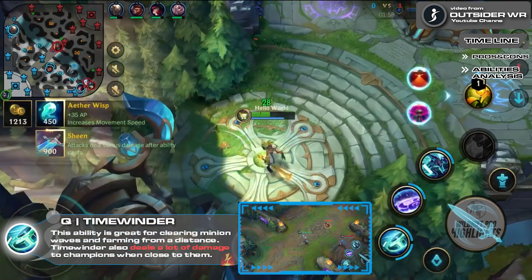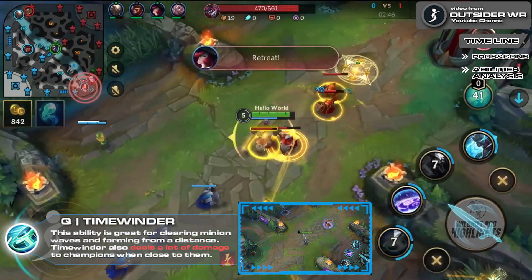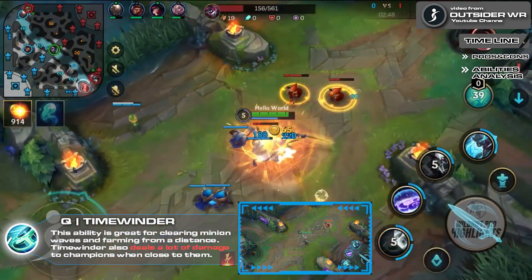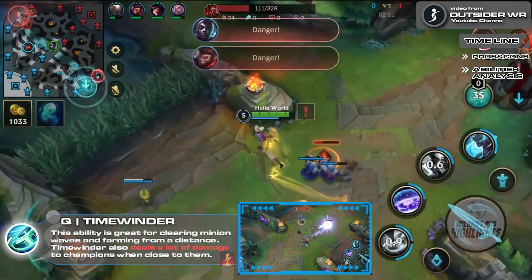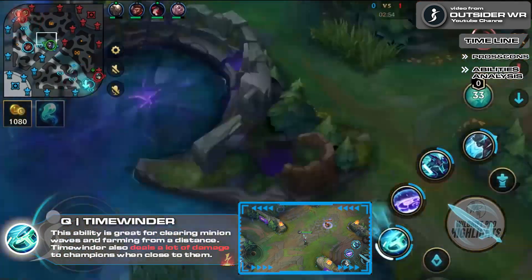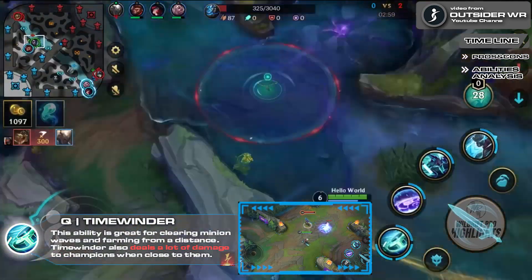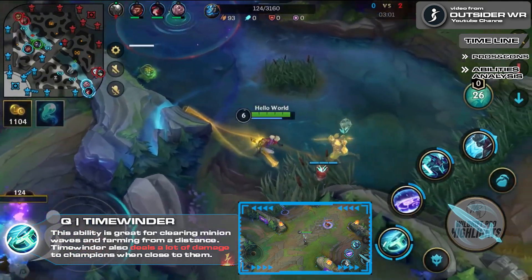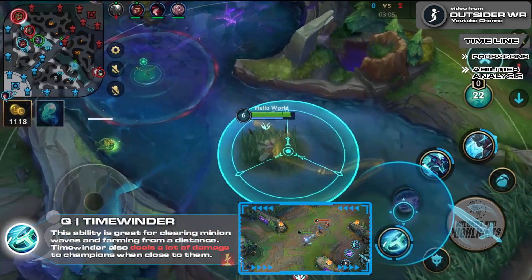Timewinder: Ekko throws a projectile dealing magic damage. On hitting a champion or the distance limit, it expands into a field that slows enemies. The device then returns to Ekko dealing magic damage. This ability is great for clearing minion waves and farming from a distance. Timewinder also deals a lot of damage to champions when close to them. If you think the second part of Timewinder won't hit, you can use flash to reposition yourself so the projectile will go through the enemy.